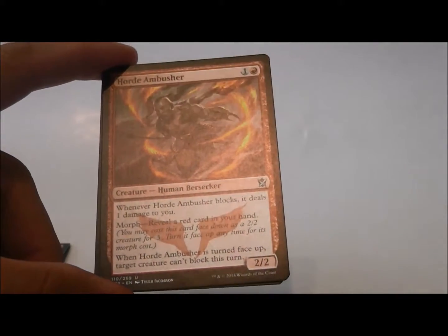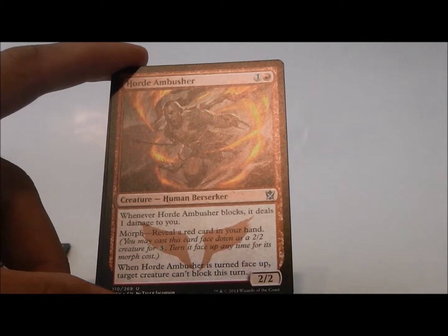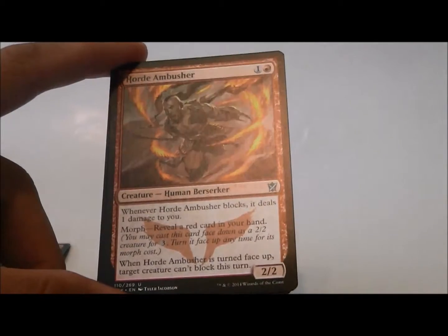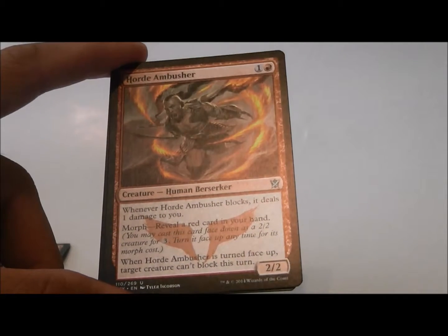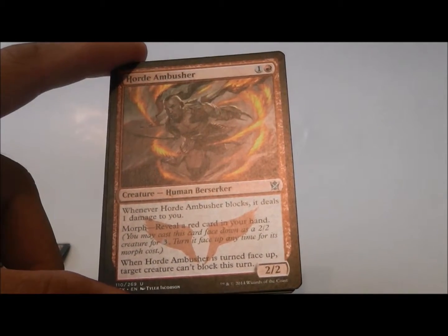Horde Ambusher is a 2/2 for two. Whenever Horde Ambusher blocks, it deals one damage to you — so in other words, this says I don't want to block. The morph cost is reveal a red card from your hand to flip it face up. When Horde Ambusher is turned face up, target creature can't block this turn.